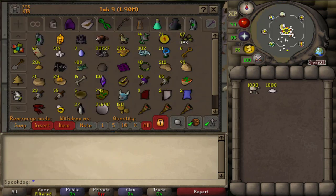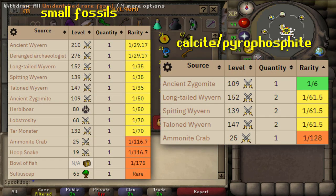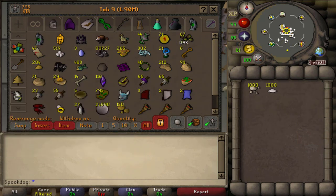You also need calcite and pyrophosphite — 10 of each per inventory, so I bought a lot to see how many I'd use up. There are many different ways to get calcite, pyrophosphite, and fossils, but the first two you can just buy off the GE if you're not an Iron Man. Fossils are the ones you have to worry about because they're not extremely easy to get.